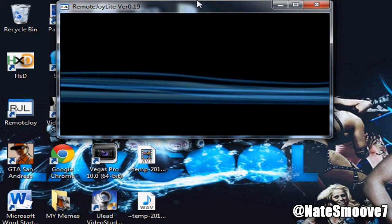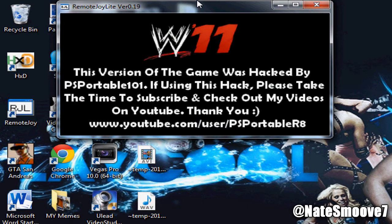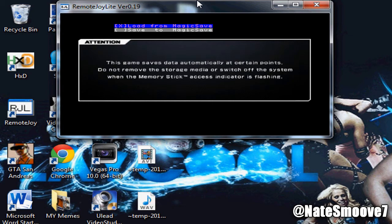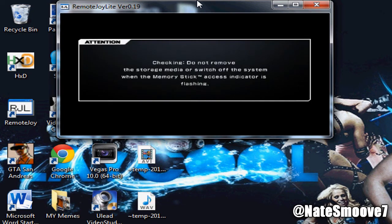When it pops back up, you need to do these steps very fast for it to work. It looks like it's connected. Click the two volume buttons quickly, go to save data, go down to read and validate data, enable it real fast, then go to backup and click load from Magic Save as fast as you can. So it's loading from Magic Save. If you do this in the game, it's going to have an issue and it's not going to load properly.